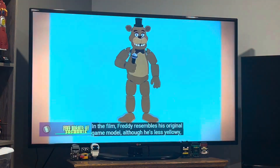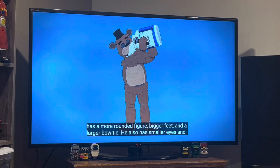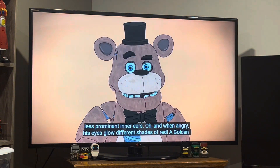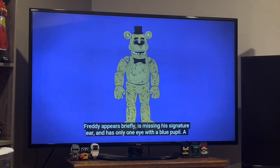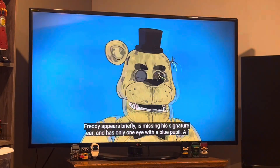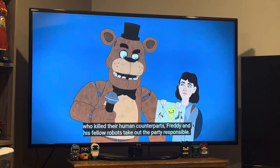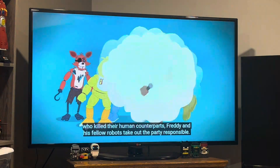In the film, Freddy resembles his original game model, although he is less yellowy, has a more rounded figure, bigger feet, and a larger bow tie. He also has smaller eyes and less prominent inner ears. When angry, his eyes glow different shades of red. A Golden Freddy briefly appears, is missing his signature ear, and has only one eye with a blue pupil. Shadow Freddy also appears with pure white eyes. After learning the truth about who killed their human counterparts, Freddy and his fellow robots take out the party responsible.